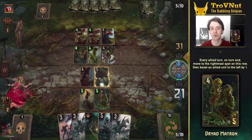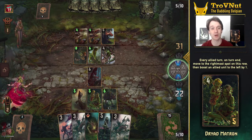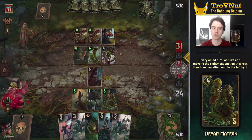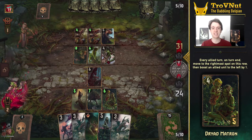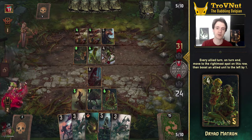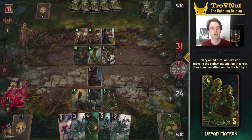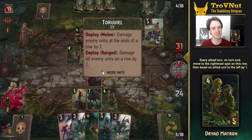Next up we have the Dryad Matrons. These lovely ladies move to the rightmost place on their row at the end of your turn if they weren't already, and boost the unit next to them by 1. This movement also causes them to be boosted by any sentries you have on the ranged row. Placing a sentry to the right of a Matron is a great way to boost them both and keeps boosting the Matron every time she moves to the right. Placing 2 Matrons next to one another triggers both of them every turn, and that dance is even more rewarding when you have any sentry setup.